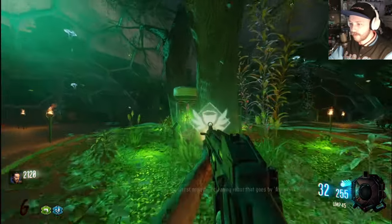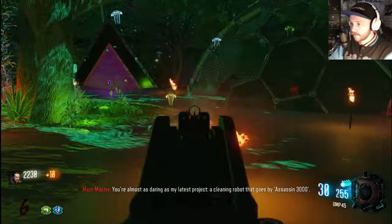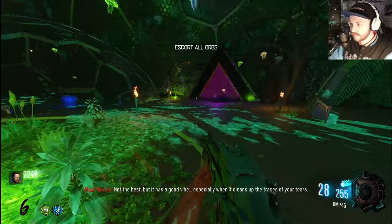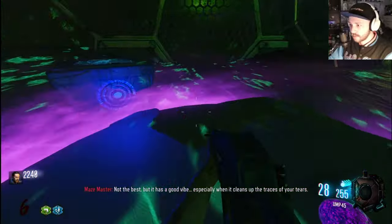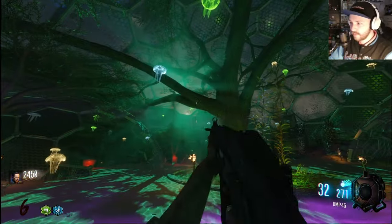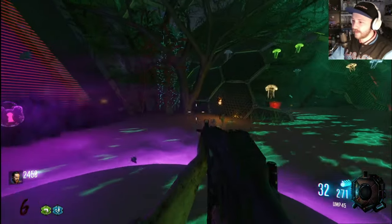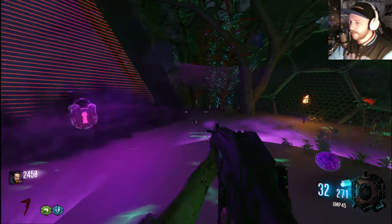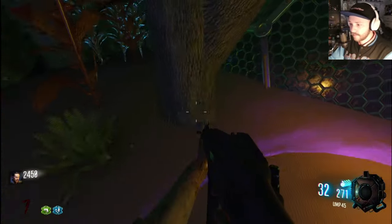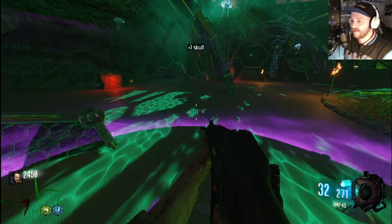Am I underwater? Zombie puzzle — escort all orbs. Okay, I guess we're escorting orbs and I think we're in the underwater area. It confused me that it took me back to the church first — it must just be the way this path works. Oh a skull — we need six of those skulls. There are skulls on the ground.